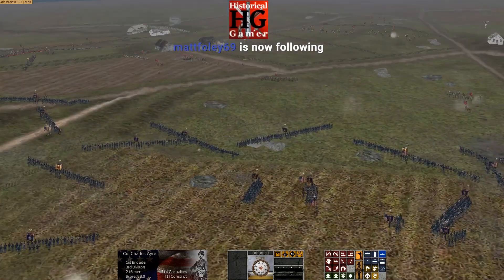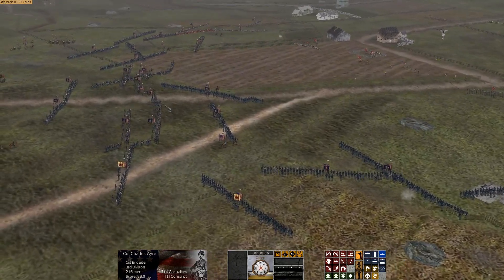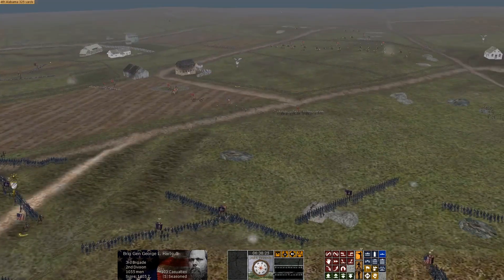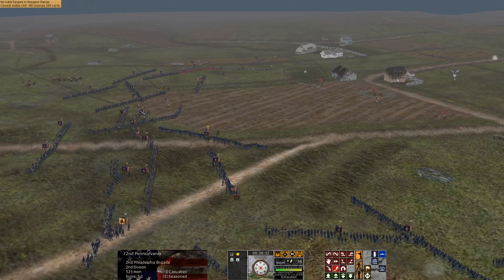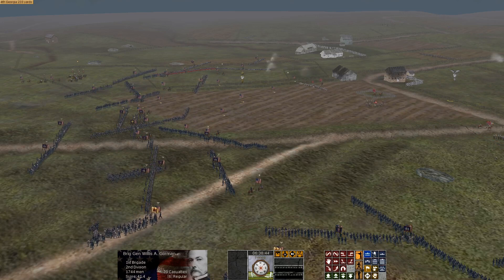Surprised the Rebs on Nicodemius Heights have not played a more active role. Hey Matt Foley, thanks for the follow. Was it Lincoln or was it Butcher Grant who said that — probably both. I'm sure Lincoln stole the quote from me. We're going to move these men forward as well. Christensen's brigade, we don't need to push with you. Gorman, move your men forward — you pushed all the troops to your front back and now you're just sitting on your laurels, frankly because I took command of your unit.